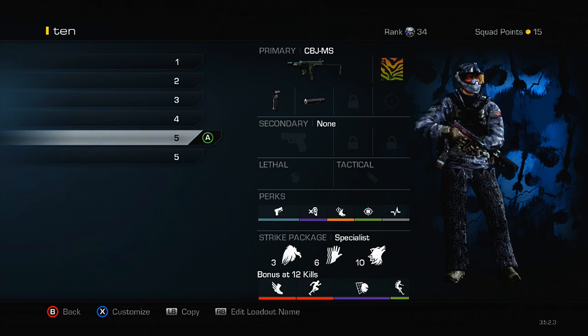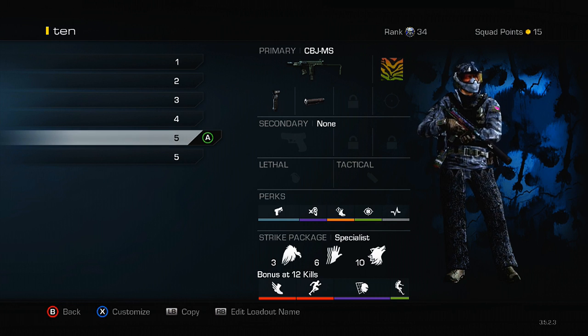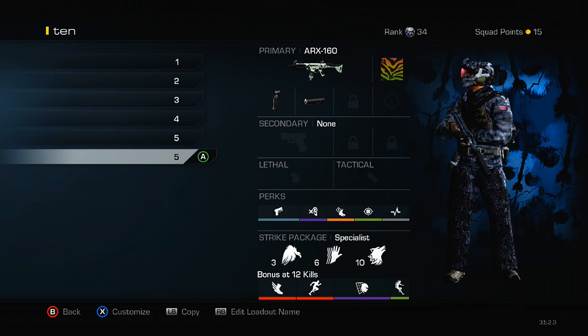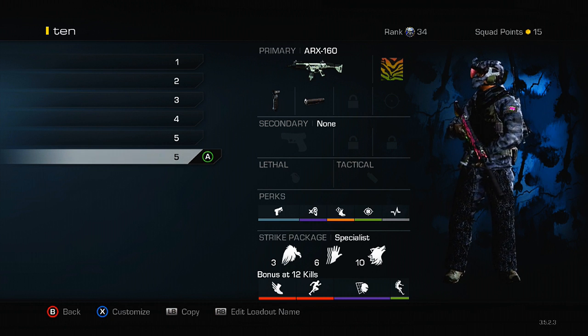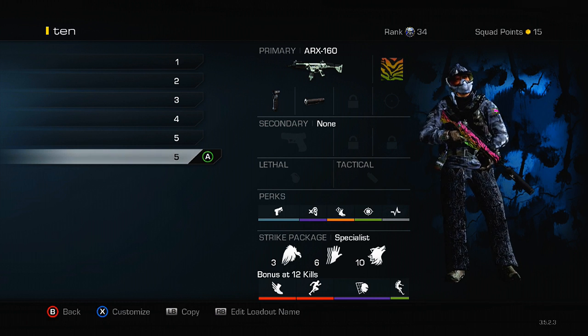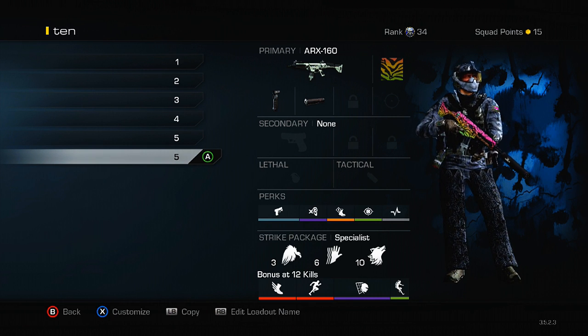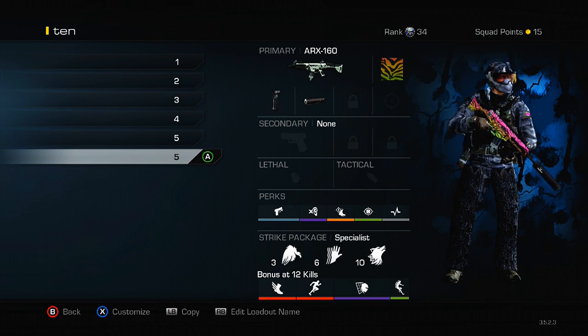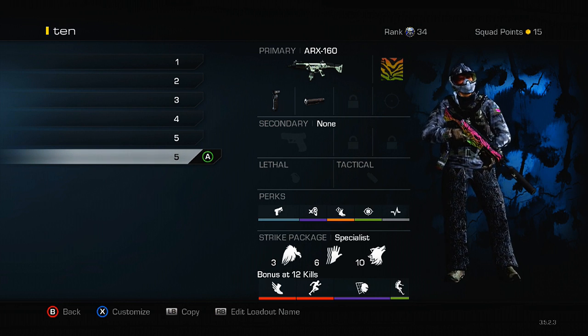Next is the CBJ-MS — this gun is definitely not ideal. It has a high rate of fire and is decent for hip fire, but if you're any further than five yards away you might as well be throwing rocks. It's pretty awful. Next is the ARX-160 — I've been going for a double chem with this gun for the last few hours without much success, but hopefully I can bring that to you soon. It's a great gun, though it has the highest recoil of any assault rifle. It's not bad at close to medium range — check out that class setup, it's pretty much the same as the AK-12 with minor variations.